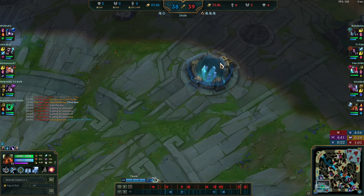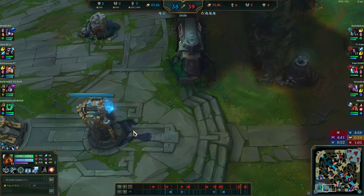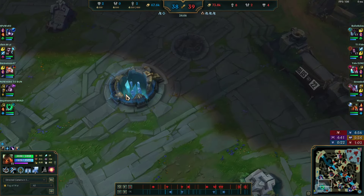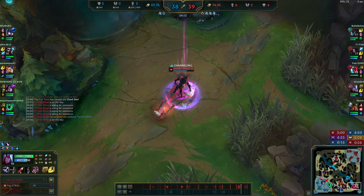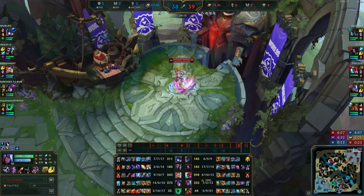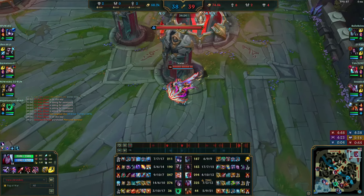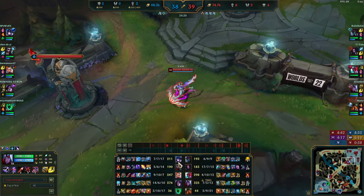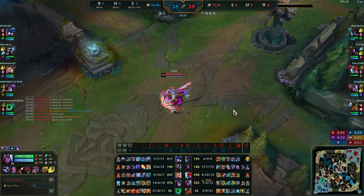We want to break the bot tower and take their inhibitor with Baron buff. We don't want to run down mid when that inhib is already down. I base to buy QSS because at this point the only way I can lose is if I get clipped by a Thresh hook, an Echo W, or a Kha'Zix engage — I'm preventing that from happening. Because I can afford QSS, the safety is worth dropping a wave or two in tempo.